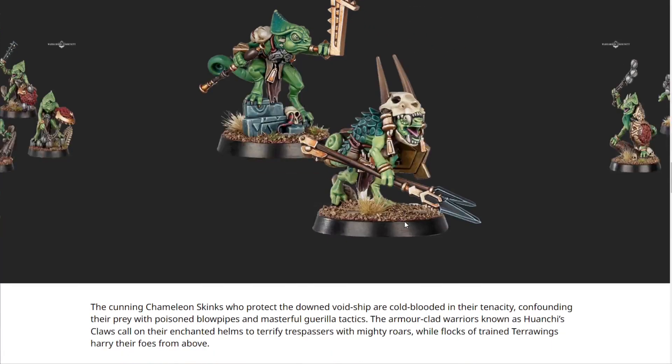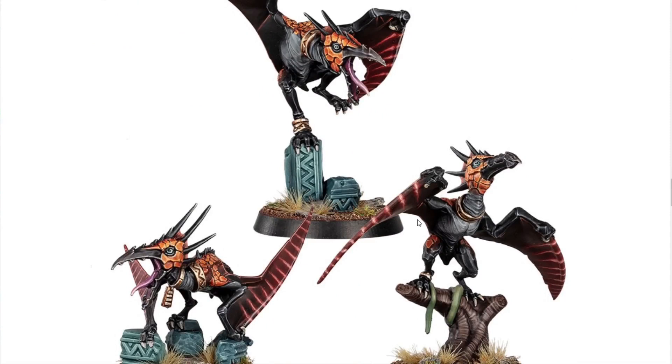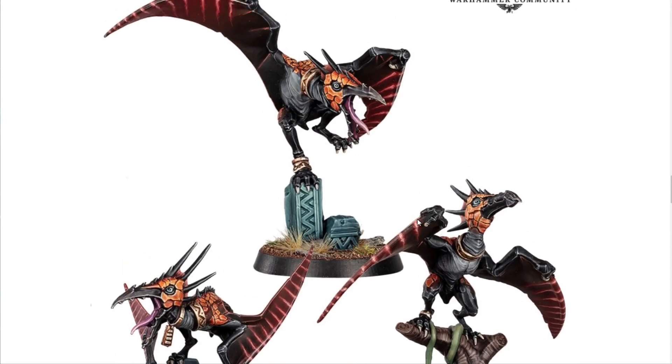The cunning Chameleon Skinks who protect the downed void-ship are cold-blooded in their tenacity, confounding their prey with poison blowpipes and masterful guerrilla tactics. The armor-clad warriors known as Hanshi's Claws call on their enchanted helms to terrify trespassers with mighty roars, while flocks of trained terror wings harry their foes from above. I'm not sure if these are new beasts in general or specific to the Skinks, but they're really nice-looking models.